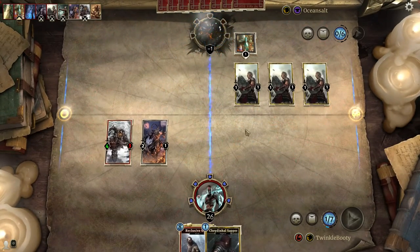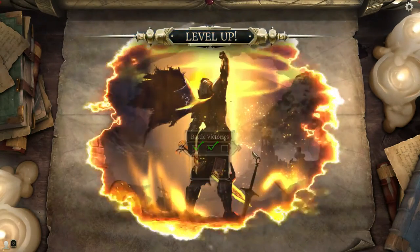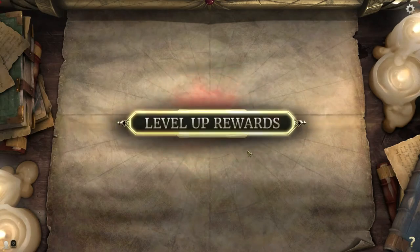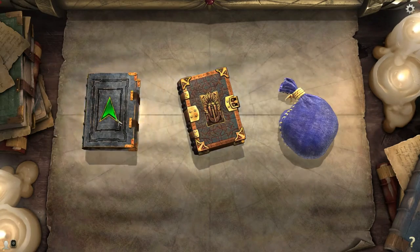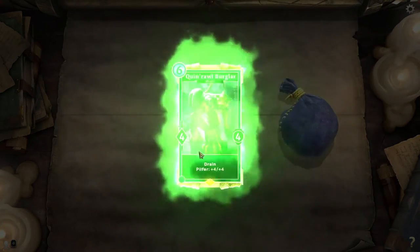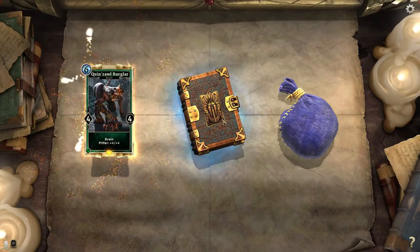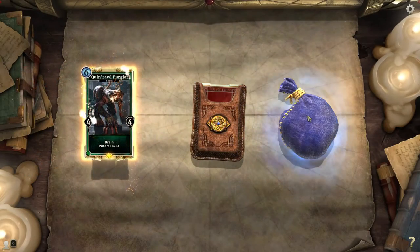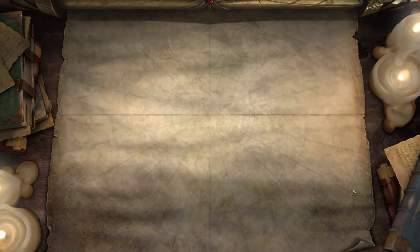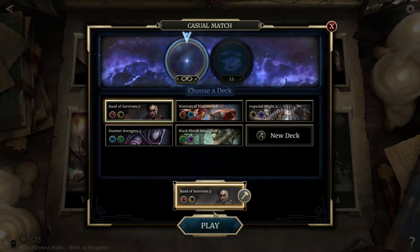That was a good match. He was playing the Imperial deck, and one of the problems with it is it has a kind of weak early game if you don't draw your summon cards. Essentially he just got a little too slow. That's one of the advantages of this deck — we can have a fast start.